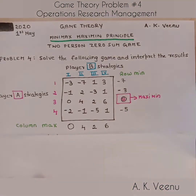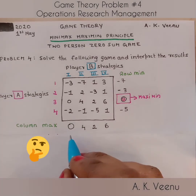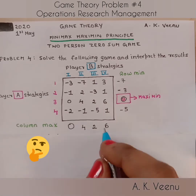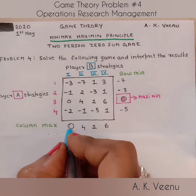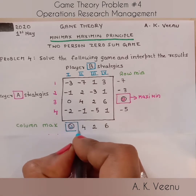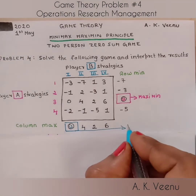Now let's go back to the column maximums and ask the proverbial question: Mirror, mirror on the wall, which is the least number of them all? And the answer again is zero. So let's demarcate that zero and call it the Minimax.